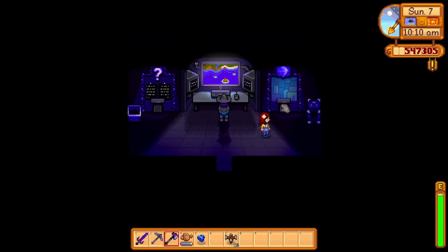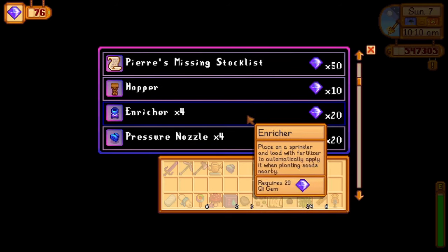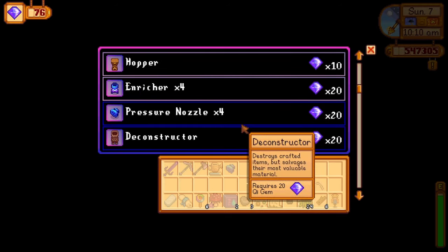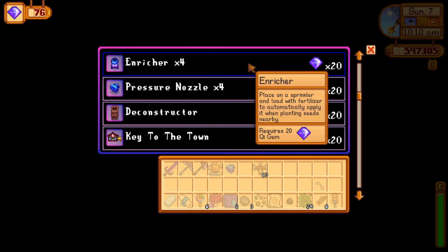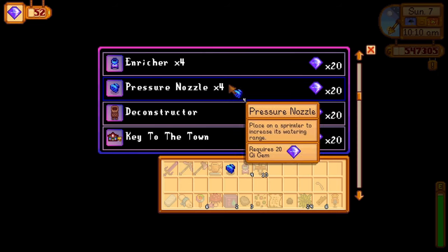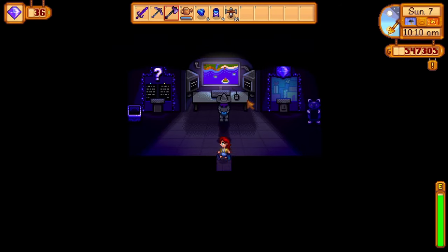Added in the 1.5 update, you can now upgrade your sprinklers. You can buy the upgrades at Mr. Q's walnut room for 20 key gems. To get to his walnut room you'll need to find 100 golden walnuts, and to get key gems you'll need to complete Mr. Q's special order requests. They're pretty tough but actually really fun.